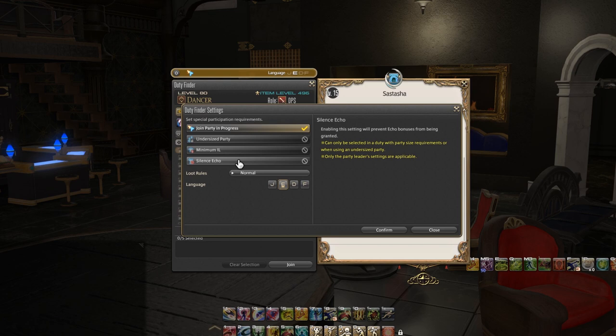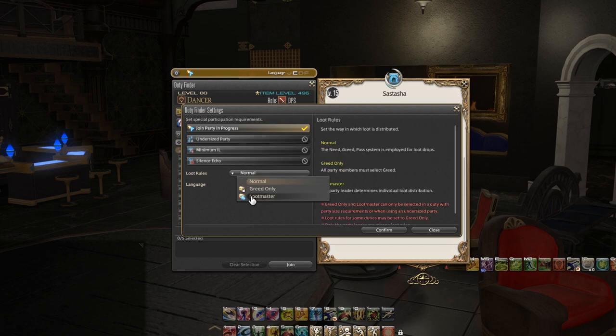Next I want to talk about loot rules. Basically, if you see loot master in a party finder group — and we're going to talk about party finder in a separate video — don't join that group. Loot master basically means loot goes to the party leader. In organized groups that's fine, but in party finder disorganized groups it usually means the leader takes the mount. I've seen a few instances where that's not the case, but very few. If I see loot master I actively avoid it.